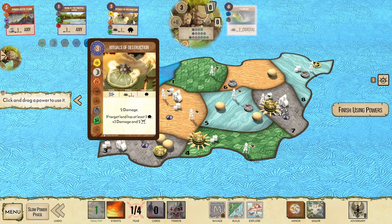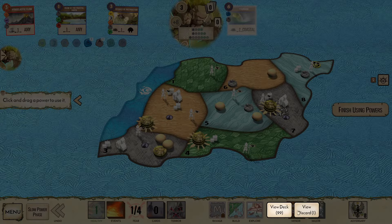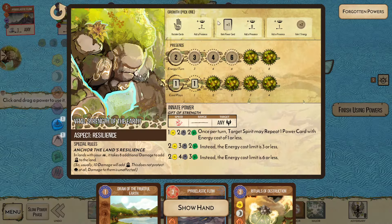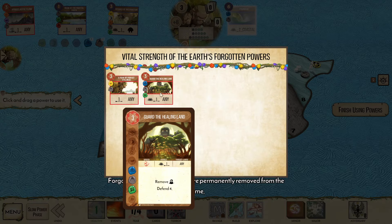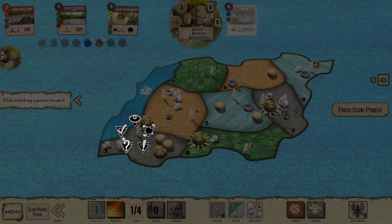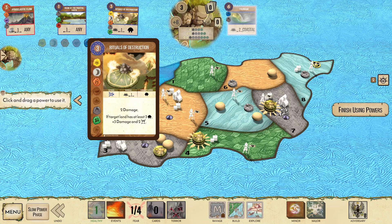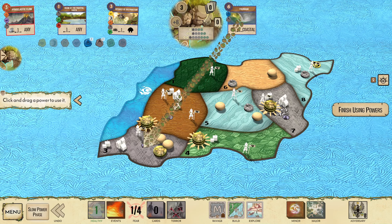This is where maybe I was supposed to get rid of Rituals instead of Regrowth, because I would love to play Guard the Healing Land — it does have that Water and Earth with Tsunami, but also I could Guard here plus Pyro and that would actually clear the city up. That would be a lot better than playing Rituals because Rituals are just garbage here, so maybe that was a slight mistake by me. I don't think it's the end of the world though — I just Tsunami here.